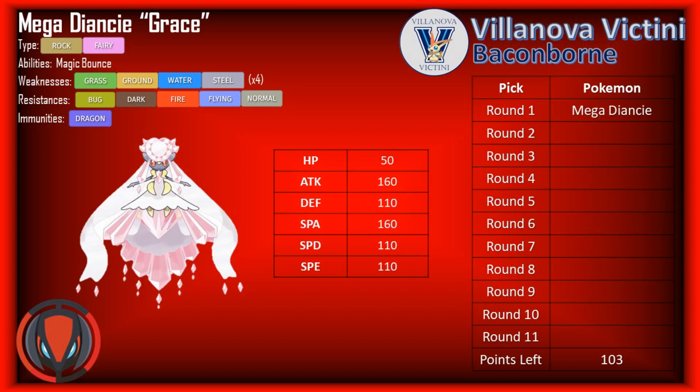A lot of Mega Diancies run Protect to lead off, potentially counter-leading a Stealth Rocking option like Heatran or Swampert. You can Mega up, get a Protect off, and potentially bounce back Stealth Rocks at them, which is always pretty cool. You can also run sub-endeavor sets — I always kind of like the idea of sub-endeavor Mega Diancy to sub down to 1 HP and remove a potential Steel-type threat, allowing your other Pokémon in the back to do work later in the game.